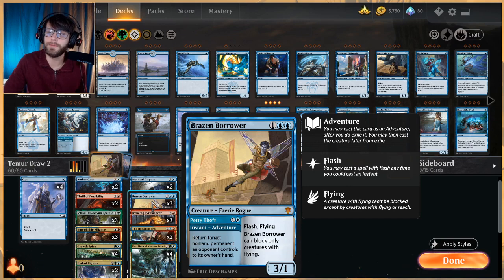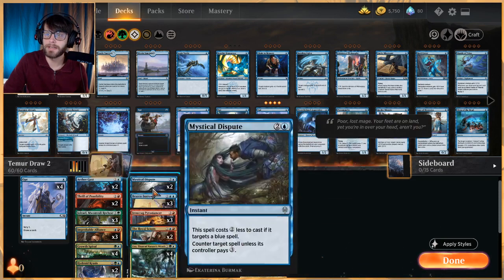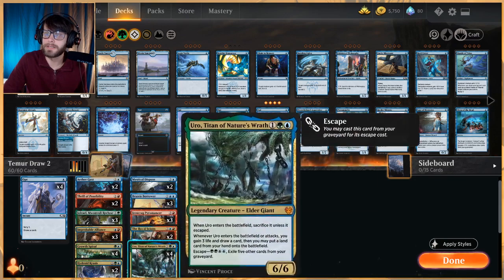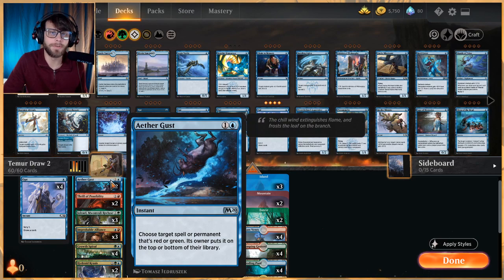Some interactive spells: Brazen Borrower is a great way to devalue what the opponent's doing, especially against a mutate deck or something like an Embercleave against mono-red — we just bounce it and take a turn away from them. Mystical Dispute is a great counter spell, only a two-of since we're dedicated to the plan. Aether Gust has to target a green or red spell, but the fact that we can discard it to Improbable Alliance, Royal Scions, or Teferi makes it a perfect card for this deck.